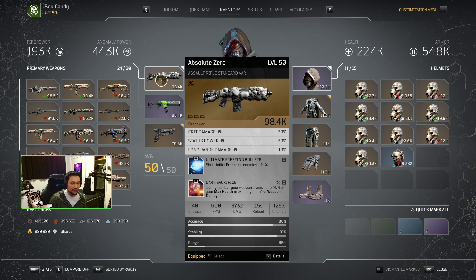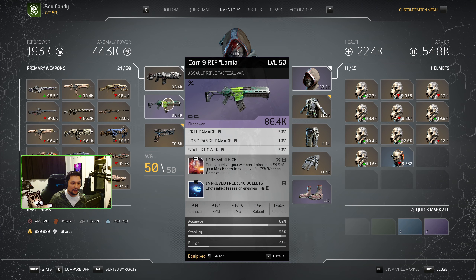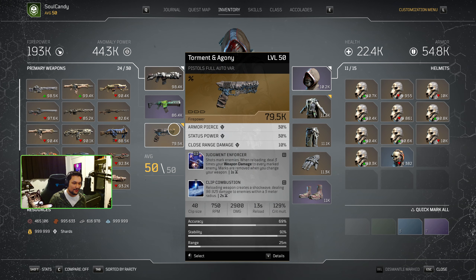One of the guns we're going to be using is the Absolute Zero with ultimate freezing bullets and dark sacrifice — everything freeze because we are focused on Borealis and its set bonus. We also have our TAC AR with dark sacrifice and improved freezing bullets. For the TAC AR, you want to be looking for crit damage, long range, and status power as the attributes. The status power part doesn't matter too much right now because there's a stagger bug where enemies get unstaggered right away. But the freezing damage still applies, and you're still going to be hitting for insane crits.